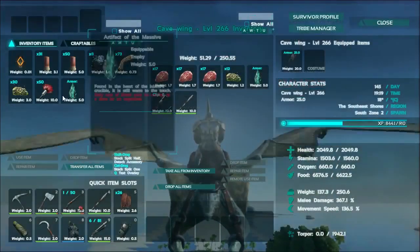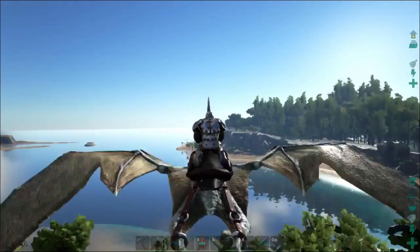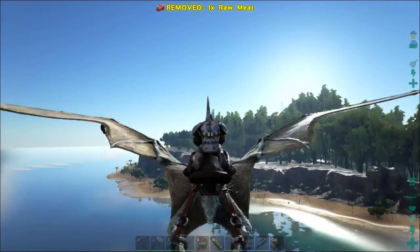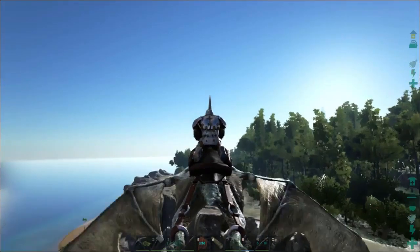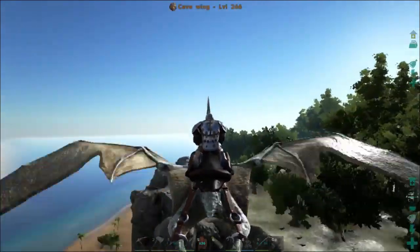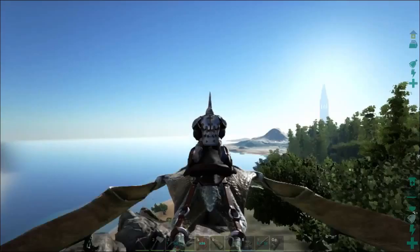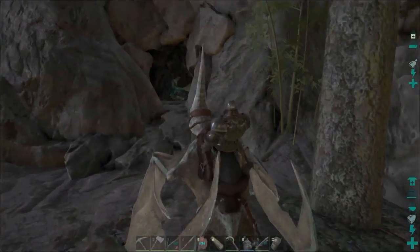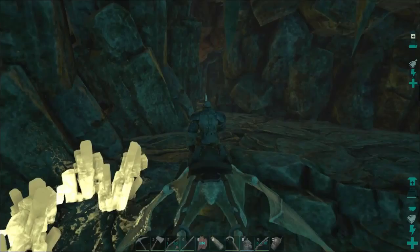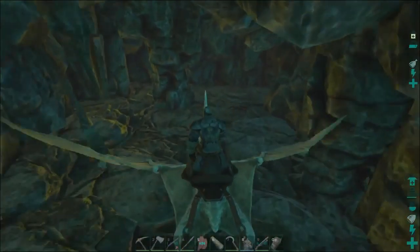Okay everybody, we are out of the cave — got one artifact. What I'm going to do is fly back to base, drop this stuff off, and meet you at the next cave. I'm going to try the lower south cave — it's supposed to be at 80.2 and 53.5, just north of the giant stone cliff area on the very southern shore. Okay, found the next cave — I have no idea if you can fit a pteranodon in this one. Let's see. Here's the cave lockup!